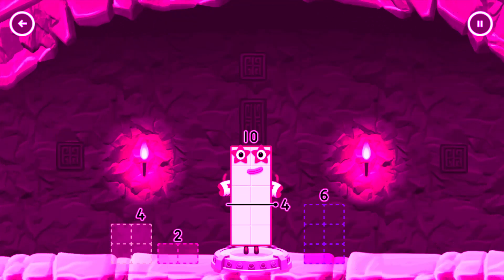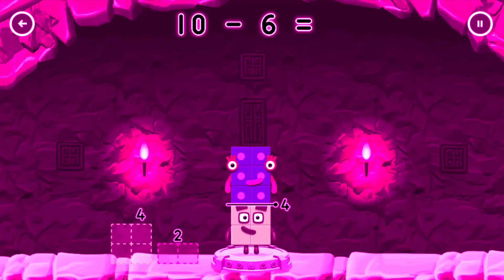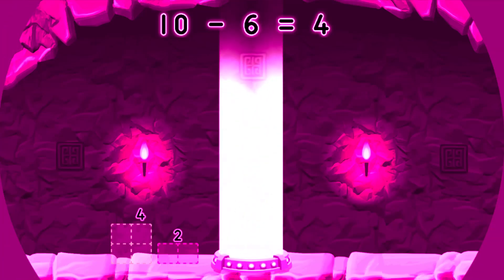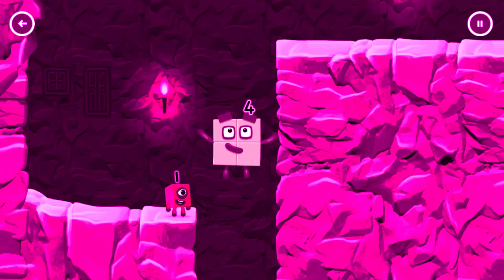Take number blocks away from ten to leave four. Drag an outline onto the middle to take number blocks away until you have just the right number left. That's right! Ten minus six equals four. Two by two. Amazing!